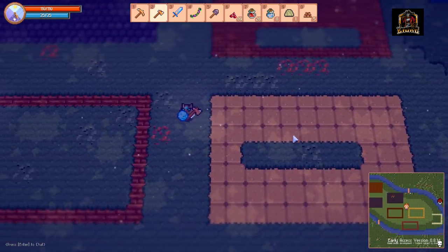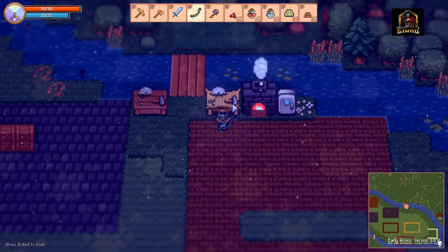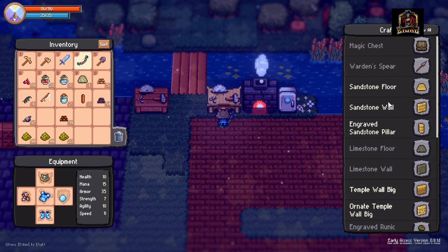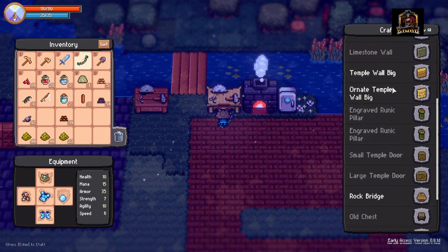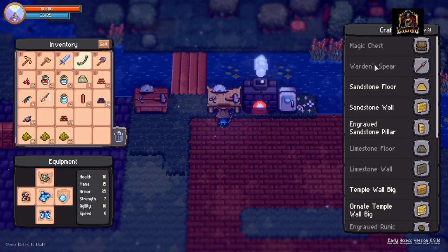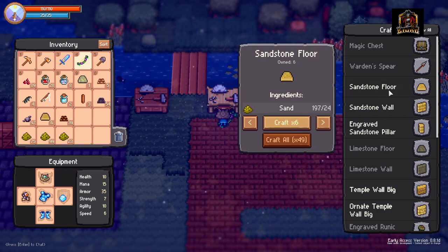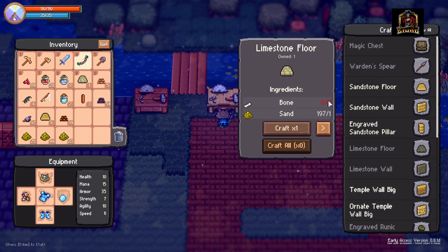Sandstone floor and limestone floor were both added when they brought out the ancient table. The ancient workbench was unlocked — I believe from the desert dungeon, but I'm not 100% certain. Once you get it, you have access to a whole bunch of cool desert patterns. Sandstone floor is four pieces of sand per tile. Limestone floor requires one piece of sand and two pieces of bone. So if you're playing this game, don't throw away your bones from skeletons if you plan on doing anything limestone-related.